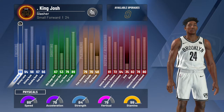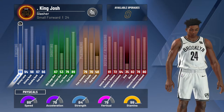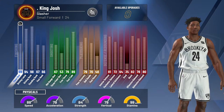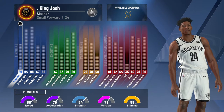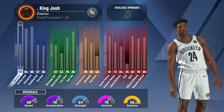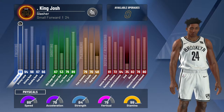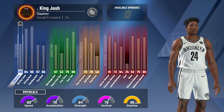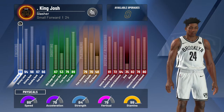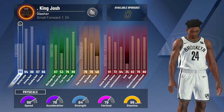On this build I am 99 overall, so I get a plus 4 to all my attributes. With that plus 4 I have a 94 driving layup, 98 driving dunk — which is amazing, especially with slasher takeover — a 67 mid-range and 53 three-pointer. I can actually shoot threes from the corner, and I do green a lot of my threes. 67 mid-range is perfect.